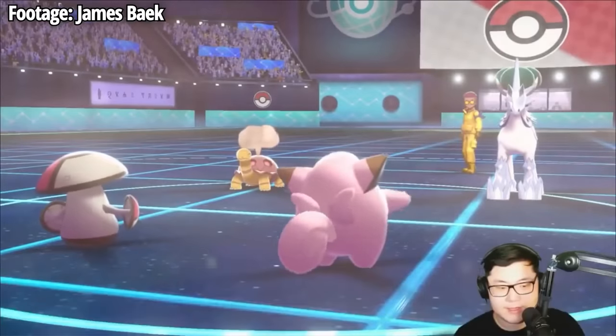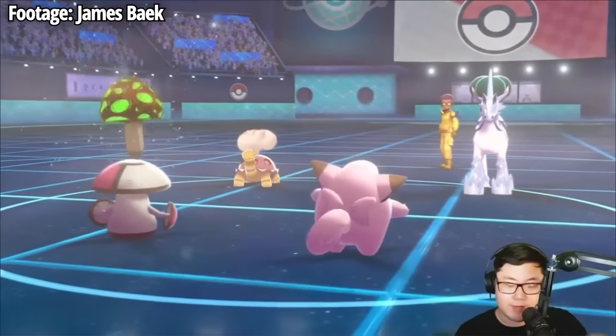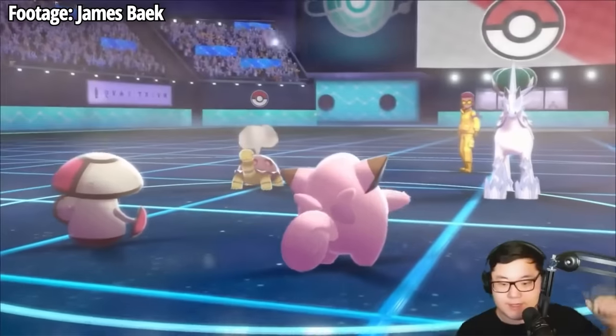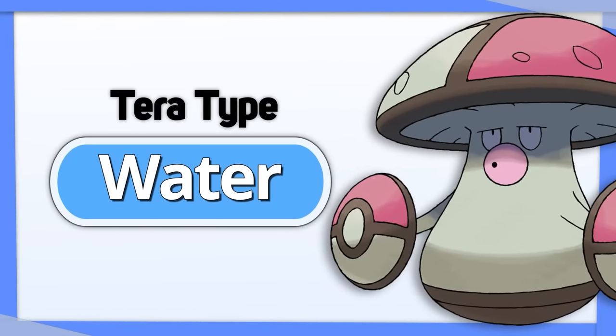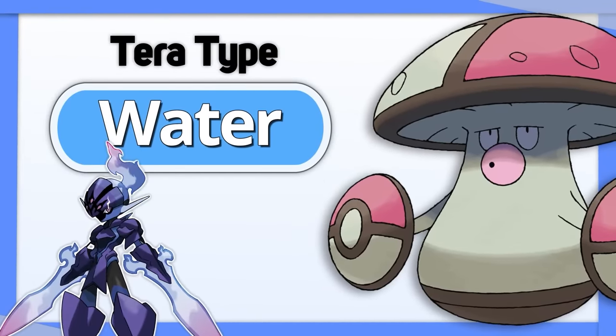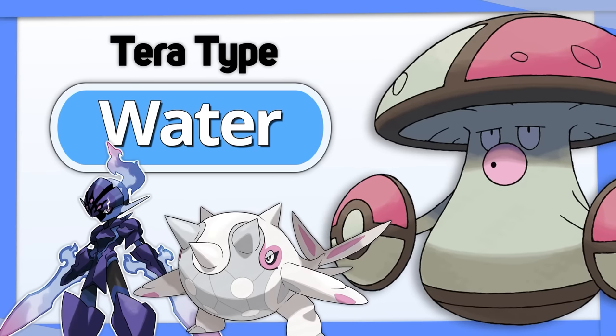Amoonguss wants to use its Terastalization to survive just a hair longer and put more Pokemon to sleep. The best Tera type for it is Water, to maintain a defensive typing while resisting both Fire and Ice, which did super effective damage to it before.